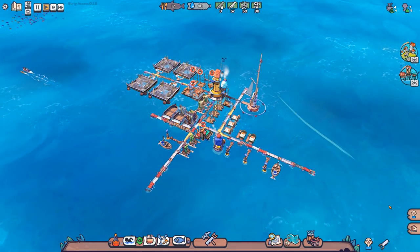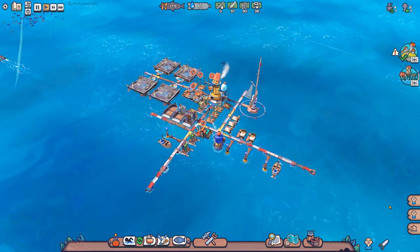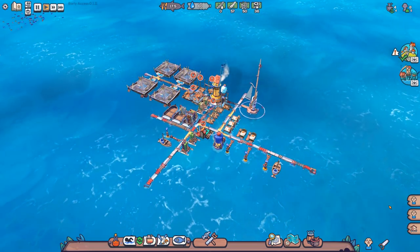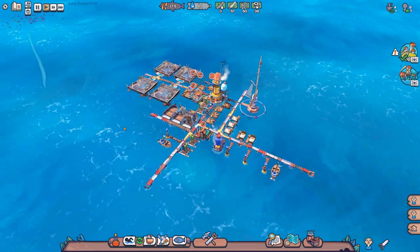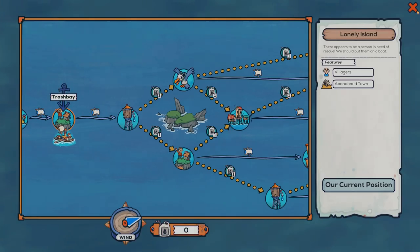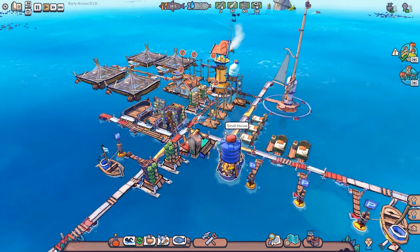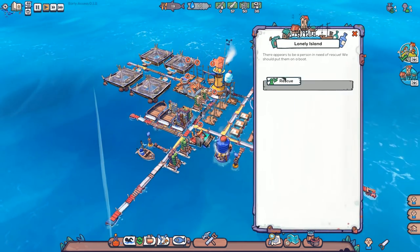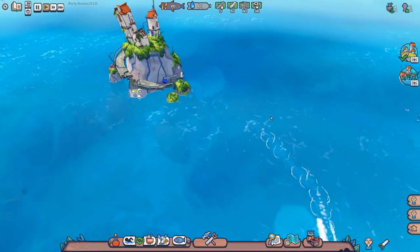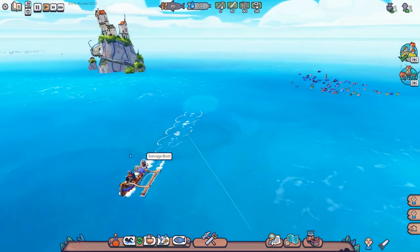I recently featured Flotsam as a preview and there were a lot of requests to continue on with that save. Now this is not that - this is a different save where I've got to the end of the map and been brought back to the beginning. Because of that, the floating scrap pile is much bigger. On the map we are at the start with a total of eight residents, although one is a seagull. We've just rescued people from the Lonely Island and there's a boat coming back with the new survivors - the new drifters. You can see them on the boat, one at the front and one at the back.